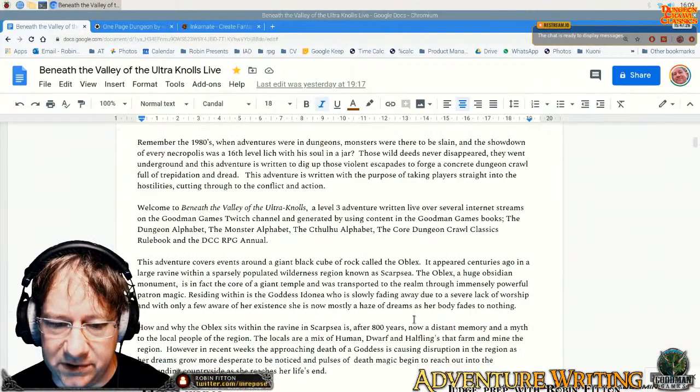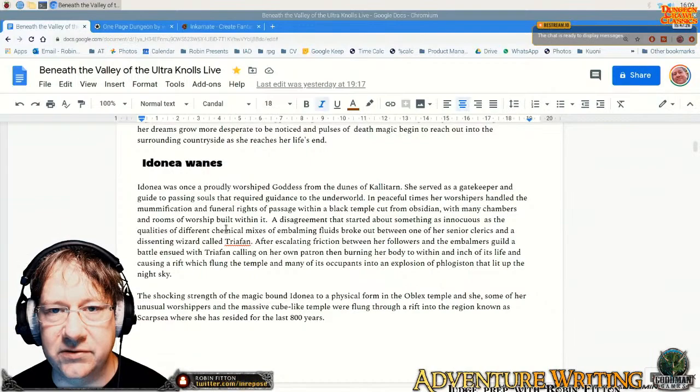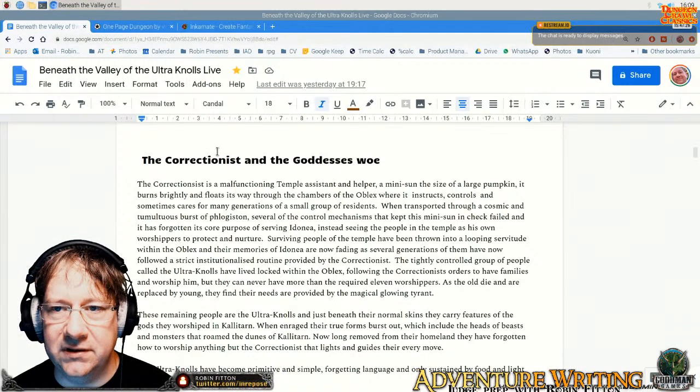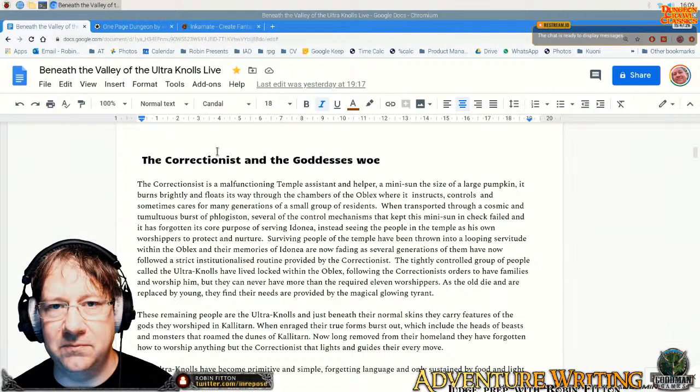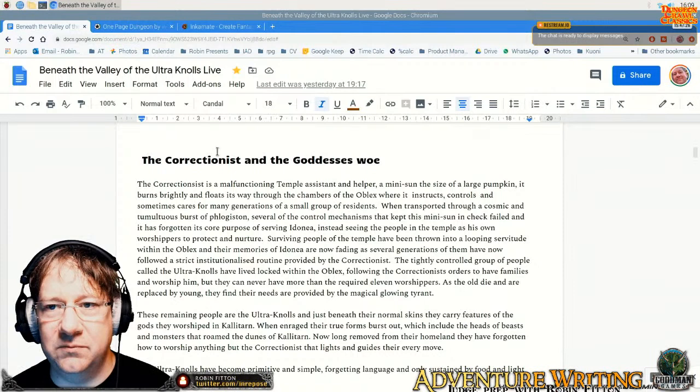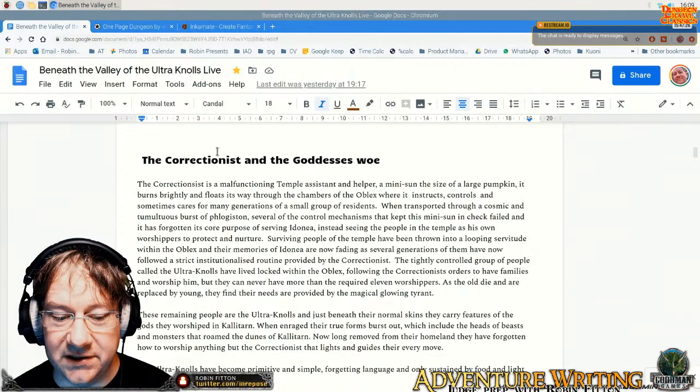Just a recap: I've got all the classic introduction and a bit of detail about Idenea Waynes — she's the goddess that's slowly dying. And then the Correctionist, which I started to detail last week — the Correctionist is like a mini Sun that kind of controlled the temple, the Oblix, in the previous realm. It's like a basketball or large pumpkin-sized monster that's a Sun, essentially, that can spit fire and things like that, although I haven't done the stats.